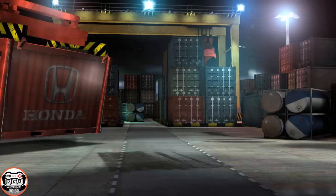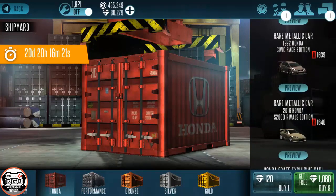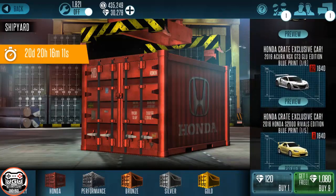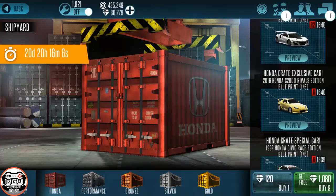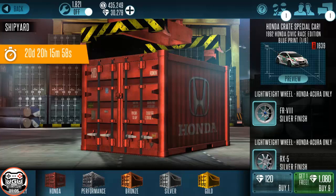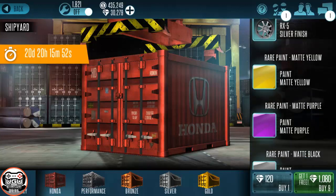That is the new flash screen showing the three new cars that are available in the crates, which we will also go over here in one second. This is the second run of the Honda crates. The 2016 Acura NSX GT3 GE was added, the 92 Honda Civic Race Edition was added, and the 2016 S2000 Rivals Edition. All those are the metallic cars that we have still yet to get even after going through 30,000 crates worth. This is the new NSX, that's the S2000, and the quote unquote 92 Honda Civic — it looks nothing like a 92 Honda Civic.